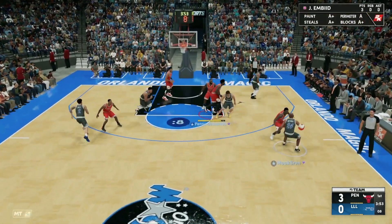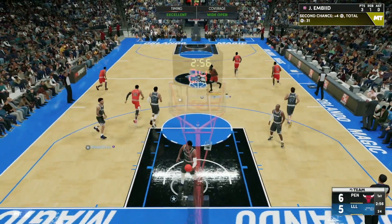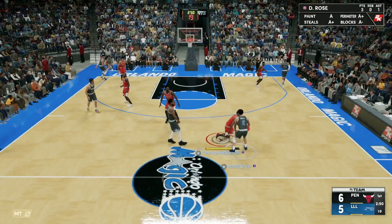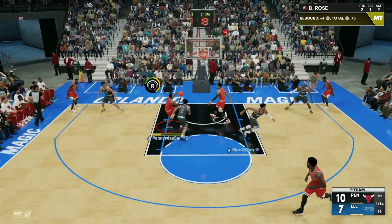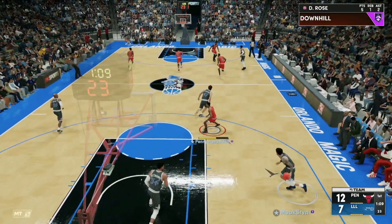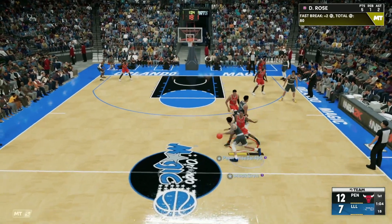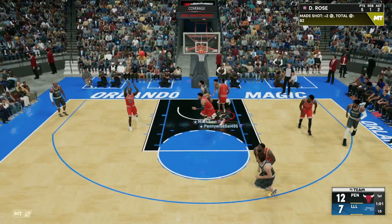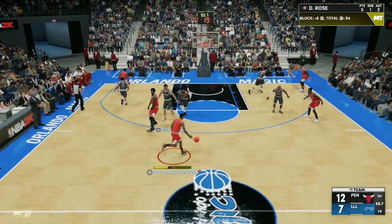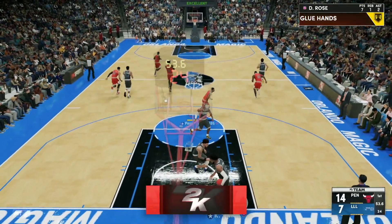Derrick Rose with the stop-and-pop, knocking down his first three on the game only a couple possessions in — three points and one assist so far. Derrick Rose going all the way with the dunk over Lonzo Ball. With a dunk meter, he's got the Hall of Fame Downhill — very deadly. He's gonna have a really good dunk. Coming back on defense, Derrick Rose with the block on Lonzo Ball. Why do you have to be six foot six if Derrick Rose can block you?